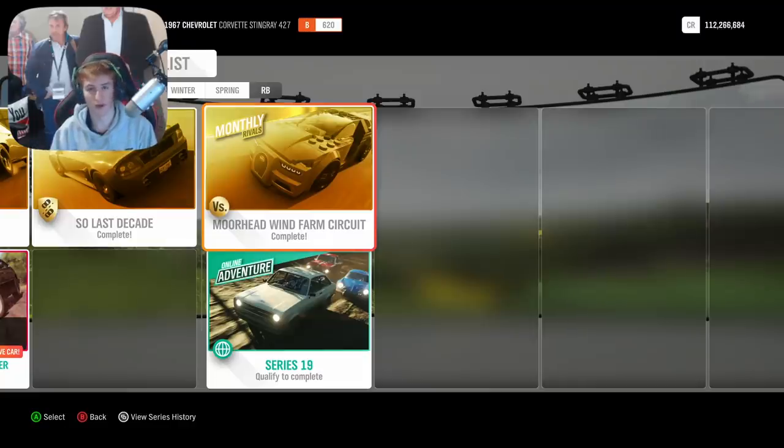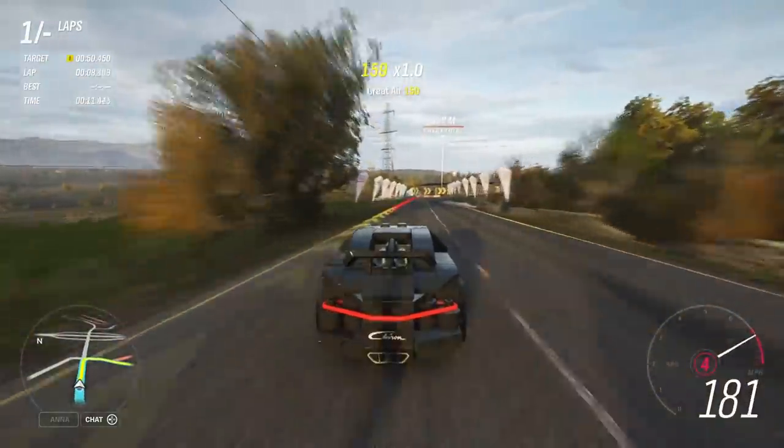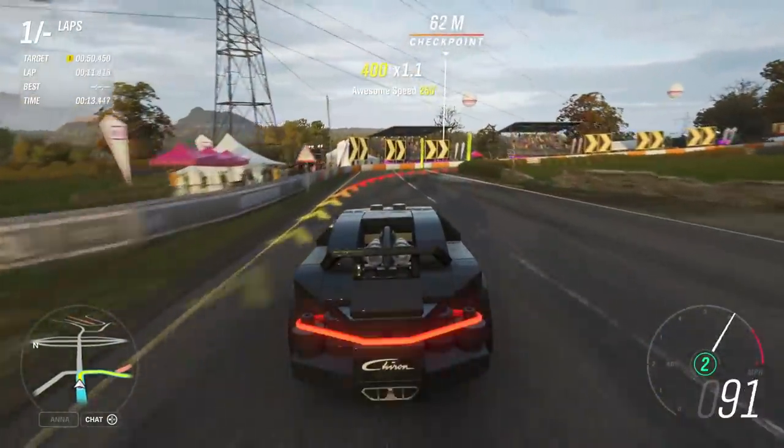Then do the monthly rivals in the LEGO Bugatti Chiron. This will only take a few minutes and will get you another 6% — just for a few minutes of driving.